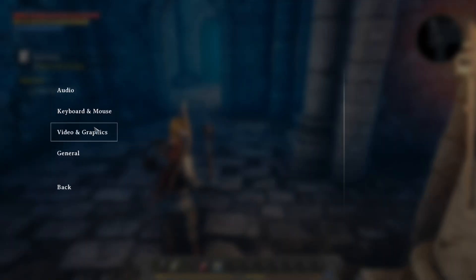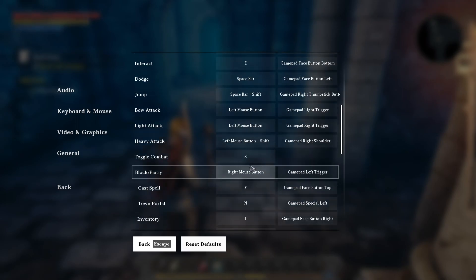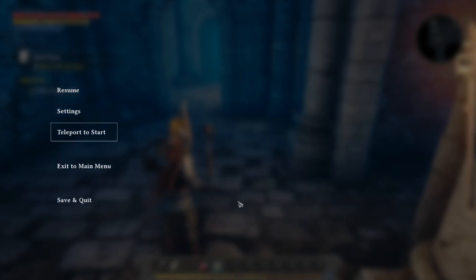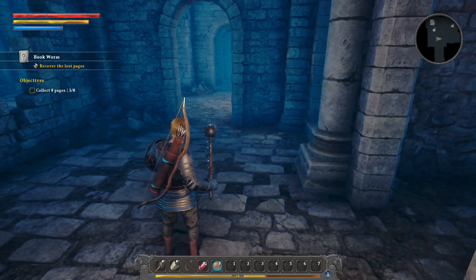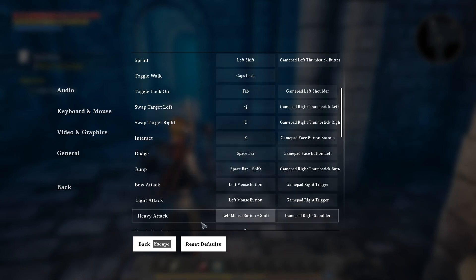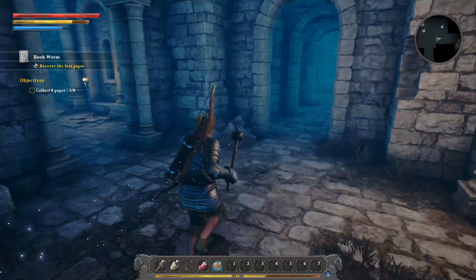I guess I should replace G again. This is what I don't like about it. Reset the defaults. Did I change the defaults? So what is the button for the heavy attack then? I forgot, sorry about this — fiddling with stuff. Heavy attack will be shift. I guess it's better on shift.